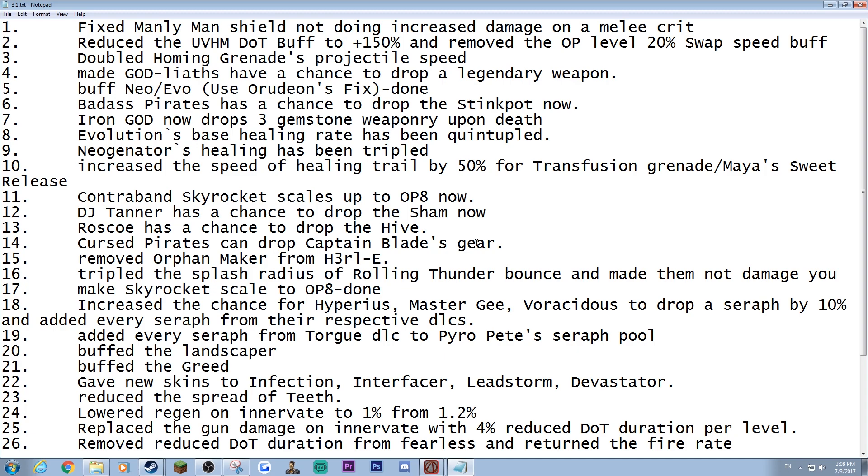Roscoe has a chance to drop the Hive. Curse Bart can drop Captain Blade gear — that's all of them, by the way: Jolly Roger and everything, at 10% — they can drop all of them. Midnight Star, Orphan Maker, and we removed Orphan Maker from the early pool because of that. You can now farm for a Pimpernel and a Sandhawk from him, so basically we made the farm easier.